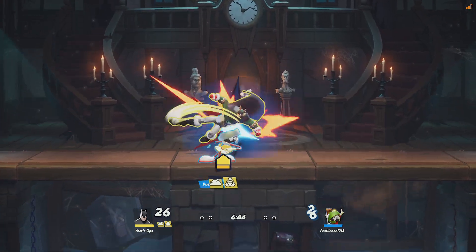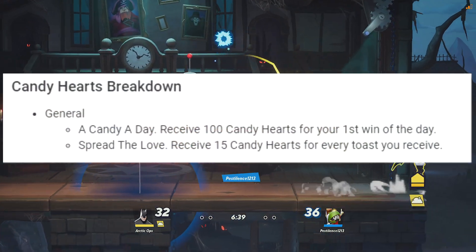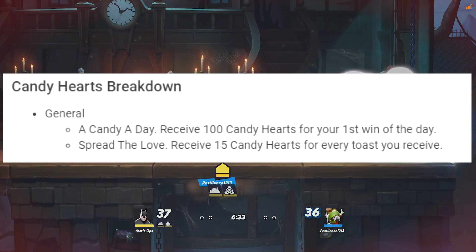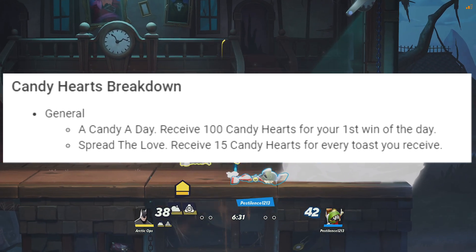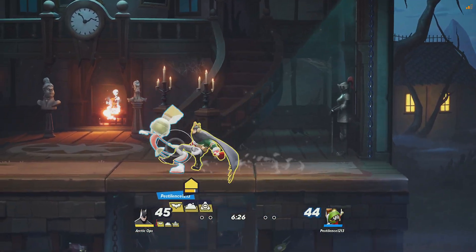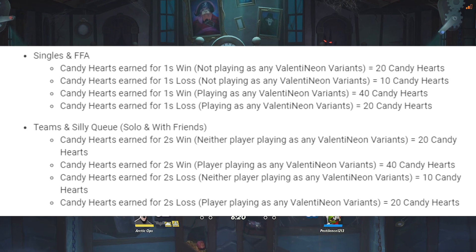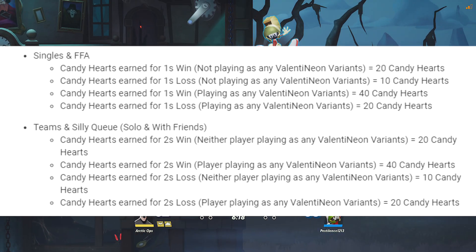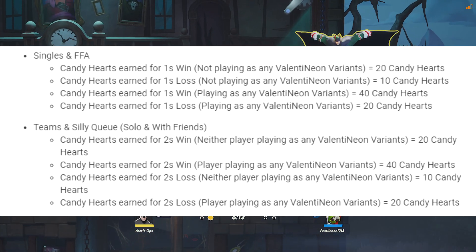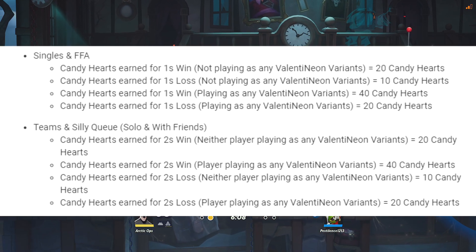Now, how to acquire Valentine's candies. There are multiple ways: you can win your first match of the day and you will get 100 candy from that. Also, every time you receive a toast from another player, you will get 15 additional candies. Those are two new additions added for this event. The old ways are still here too — if you win a match you'll get 20 candies, but if you win with a Valentine's skin on you'll get double, which is 40 candies. Even if you lose you'll still get candy: 10 candy if you lose, or 20 candy if you lose with the Valentine's skin on. Same goes for 2v2 and Silly Queue matches. Feel free to pause the video to read and make sure.